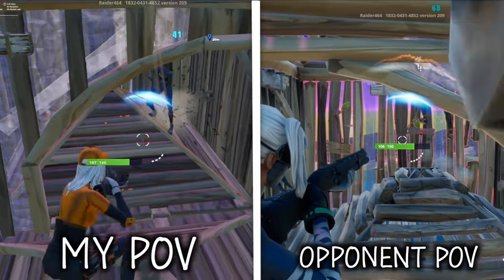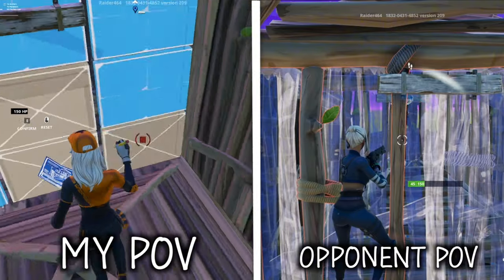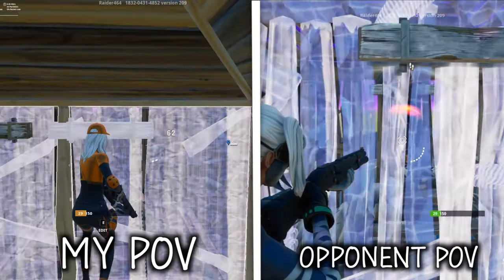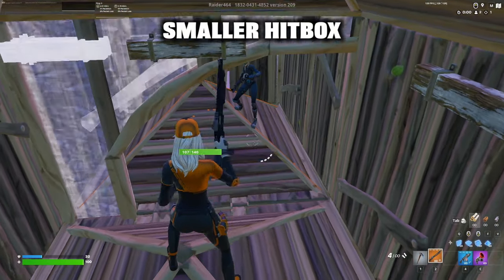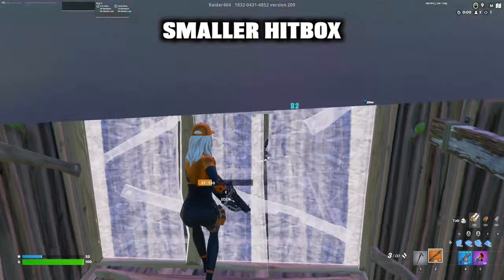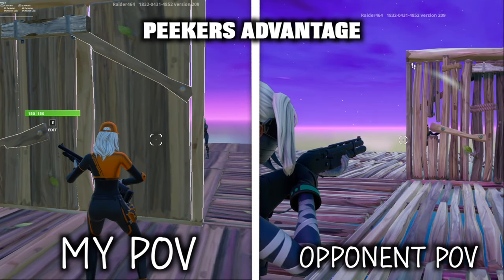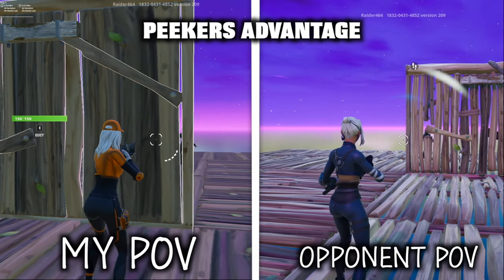You can use this edit along with the jump so that opponents won't see you on the way down. You can shoot your opponents and reset in time without them having a chance to shoot you. There are two reasons why this peek is so strong. The first reason is when you jump, your legs tuck in so they can't shoot you. The second reason is peeker's advantage, and without going too in depth, it basically gives an advantage to the person going into the peek.